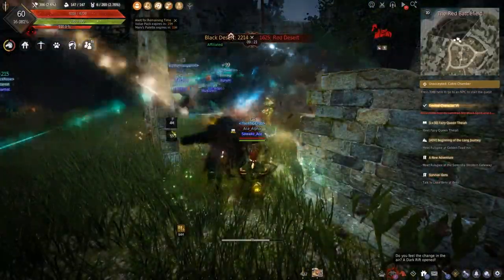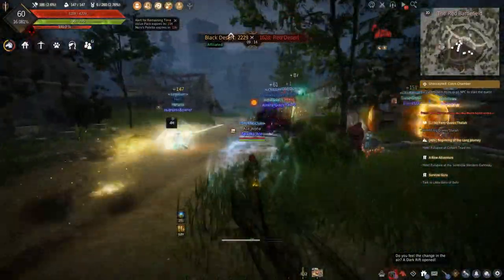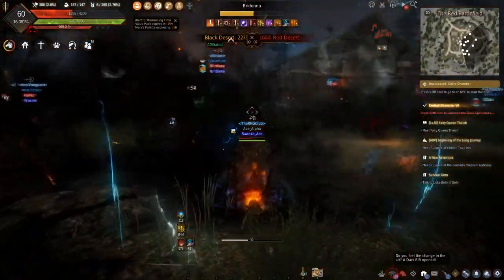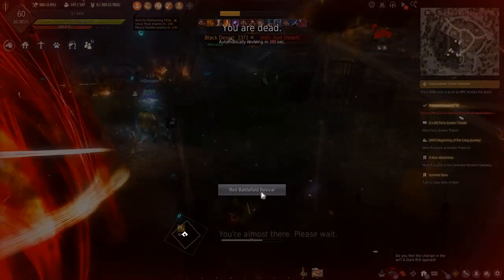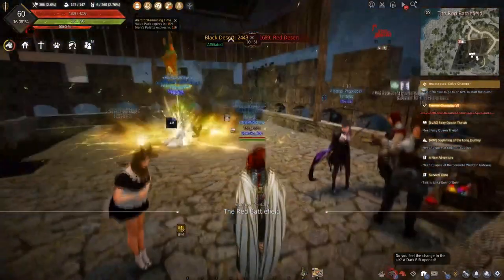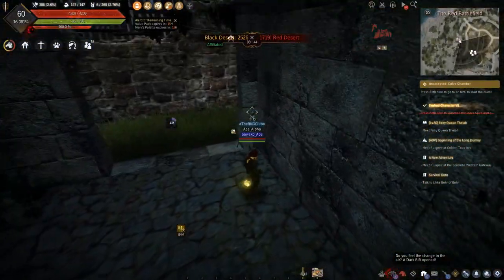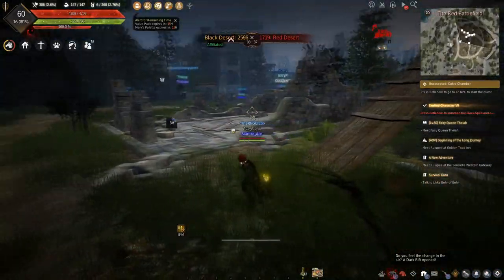The second 10 minutes will be used to participate in the red battlefield. From my experience, I make roughly 4 million silver every 10 minutes gathering blood, and with red battlefield, you can make another 4 to 6 million silver during the last 10 minutes. This means you can make roughly 8 to 10 million silver every 20 minutes, with three 20-minute sessions in every hour.